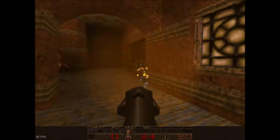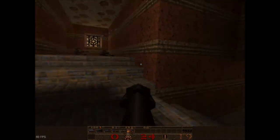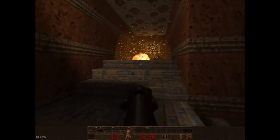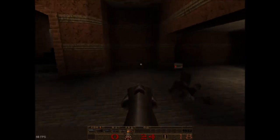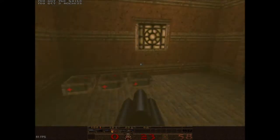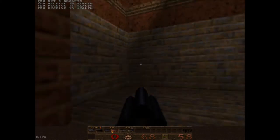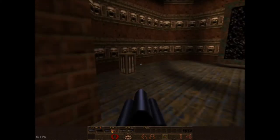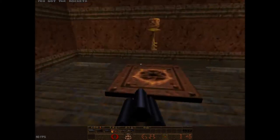The double-barrel shotgun is in every single sense of the word worse at long range — it's a complete downgrade from the standard shotgun in close-range combat. This is due to the fact that its spread is much larger, which means it's much harder to actually hit enemies in close quarters.